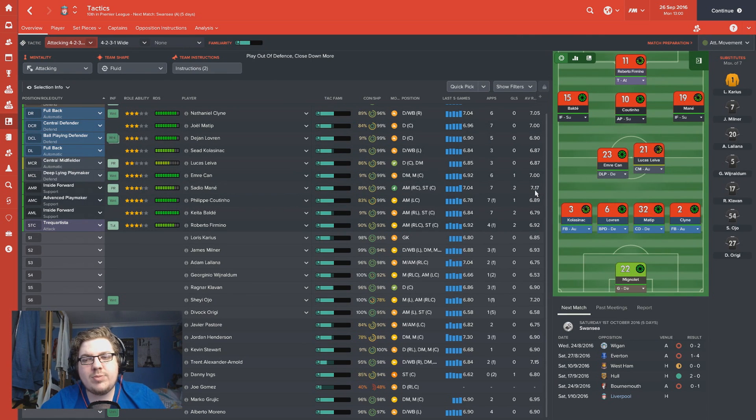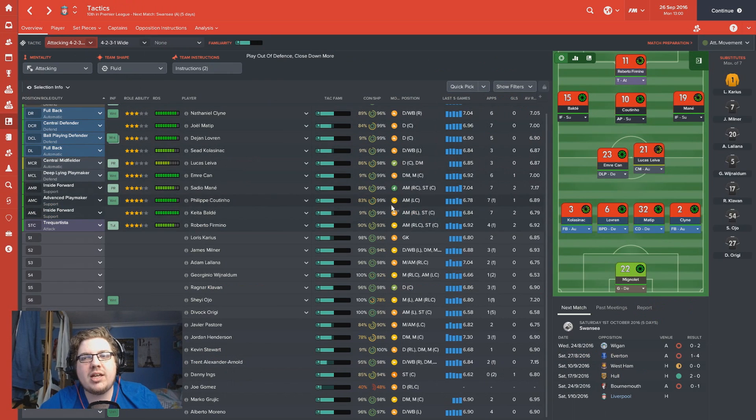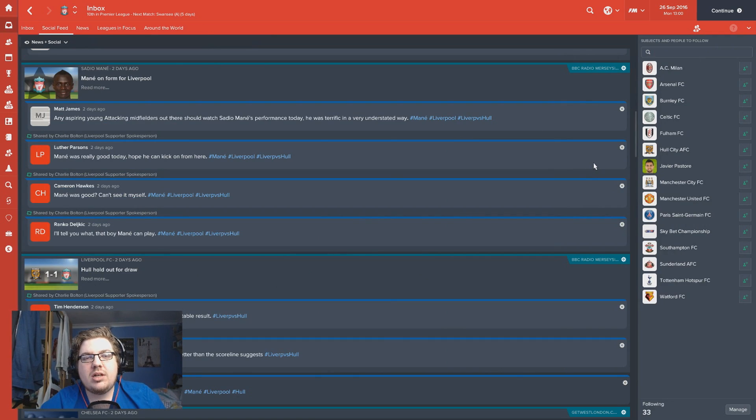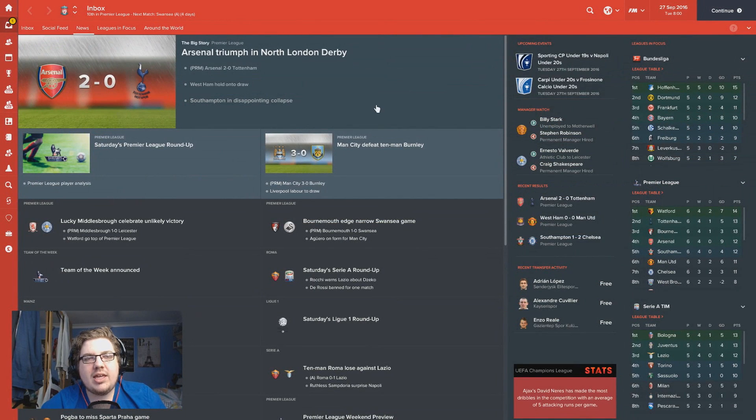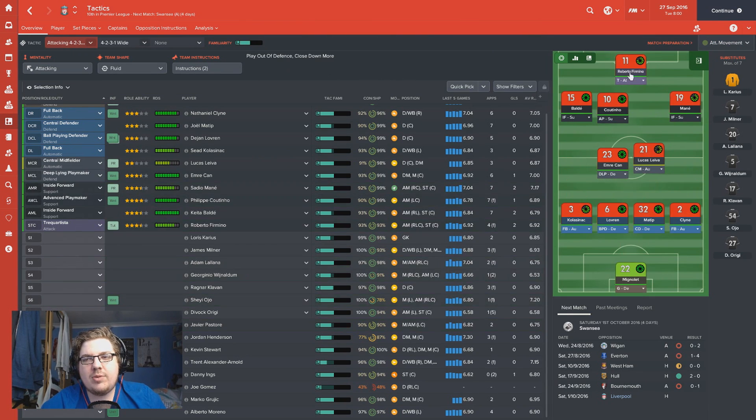Tactically we've been looking at lots of different things in recent episodes. We ended the last episode deciding whether to change things around and play Firmino up top on his own, or maybe Origi up top on his own. A lot of people have been saying they've been using Origi in their own personal save - he's the guy, get him up there, complete forward, he'll make magic. It's becoming more and more as if that's the sort of thing we're going to have to try. There's nothing wrong with trying something new.